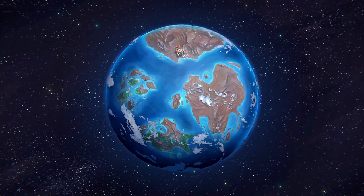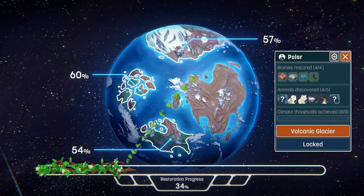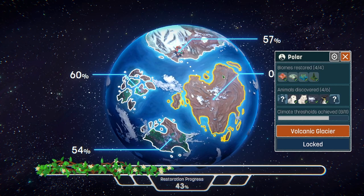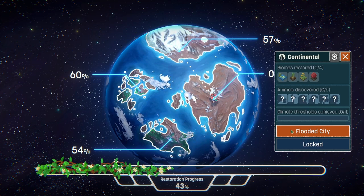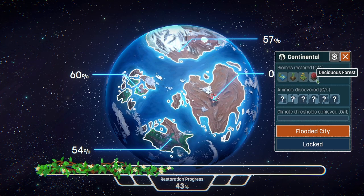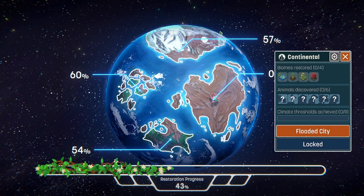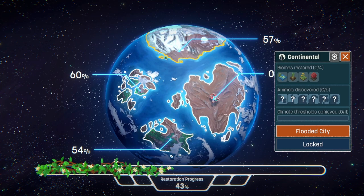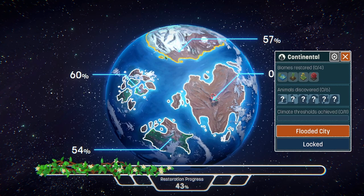We are back to the planet view here, and we'll see how we did on the polar region. Fifty-seven — better than the first one, not as good as the last, but that's all right. Let's see what the next one is. And that's going to be Continental — The Flooded City. That sounds pretty cool. Looks like we've got a lagoon, bamboo, sunflowers, and deciduous forest, and it looks like a little turtle action again, maybe some kind of hawk-looking thing. We're going to check that out on the next episode. Thanks for coming and hanging out with me — I hope you enjoyed this episode of Terra Nil, and I hope to see you on the next one. Have a fantastic and amazing rest of your evening, day, or night.